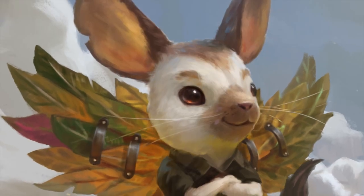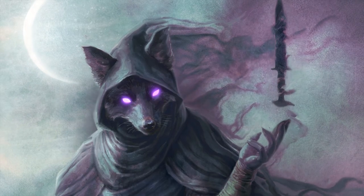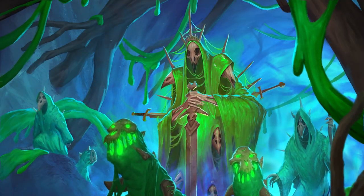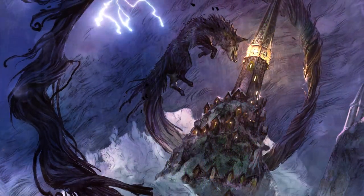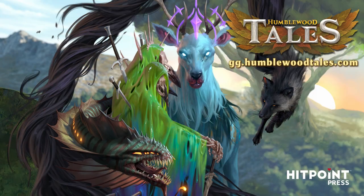Gather your party and embark on five new Humblewood adventures for levels 3 to 8, where you'll encounter pirate mercenaries, face off against a slime king, take on an amaranthine kren in a nightmarish dreamscape, and so much more. With more than 200 pages of new content fully compatible with all your 5e games — including pre-made characters, a full bestiary, new magical items, and more — there is plenty of thrills for both new and seasoned adventurers. Humblewood Tales is available as a book, a box set, and a Kickstarter exclusive collector's edition. Check it out at the link before it is too late.